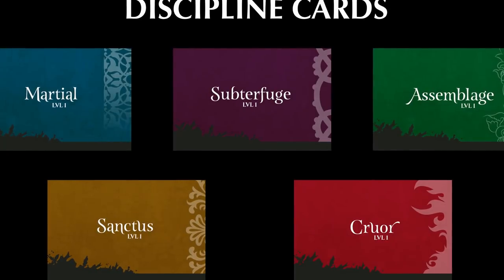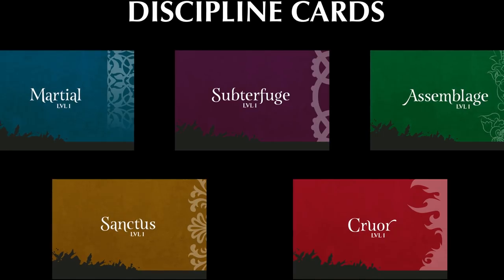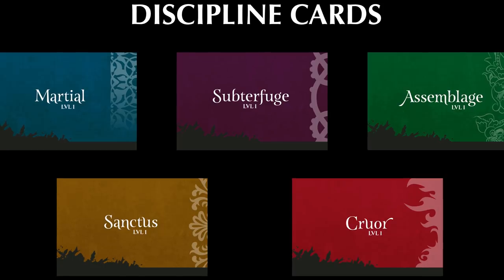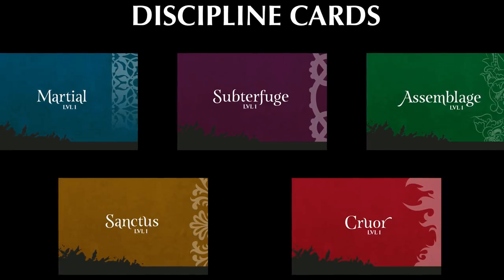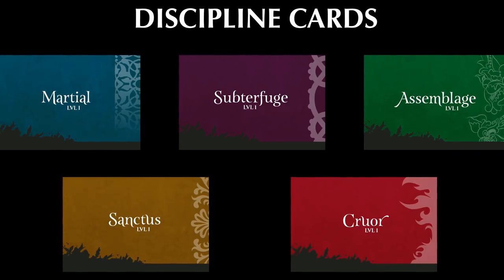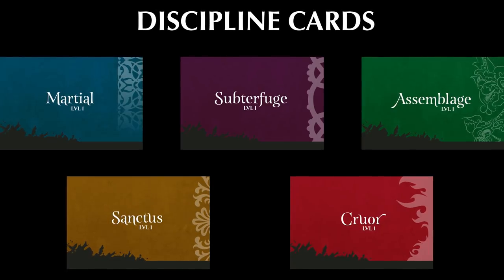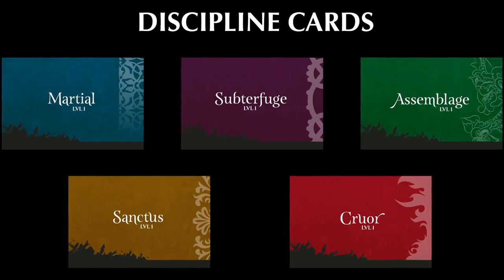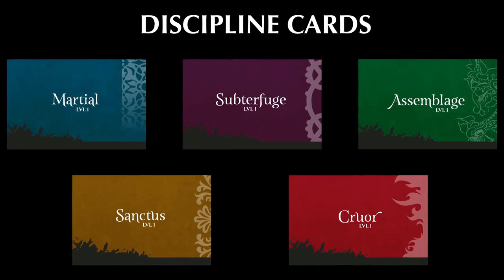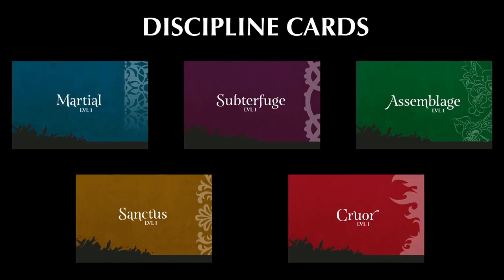The next card we want to go over is disciplines. Disciplines represent the wide range of special abilities that your adventurer can perform. As you gain XP and progress through the game, you'll be able to customize your adventurer by spending XP to gain disciplines. Each discipline is part of a set called Discipline Trees. In Midara: Unintentional Malum Act 1, there are five different discipline trees: Marshall, Subterfuge, Assemblage, Cruor, and Sanctus. These five trees are made up of 110 different disciplines, with each tree containing 22 different options.